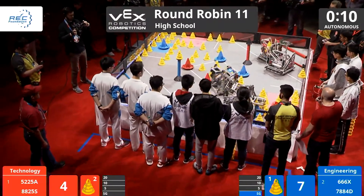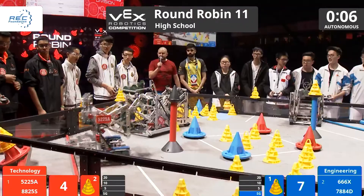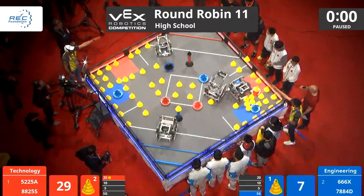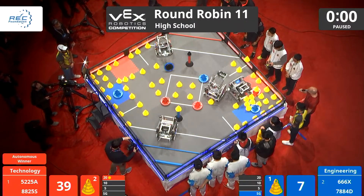All four machines here active and rolling. 8825S looks like they lost the mobile goal in that extension. E-Bot's pylons coming through, as they are known to do, in the 20-point zone right there. Red with your autonomous bonus — countdown and driver control in 3, 2, 1, go.